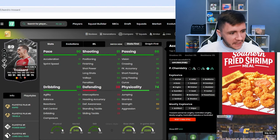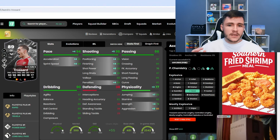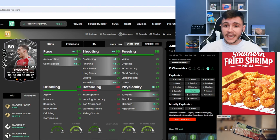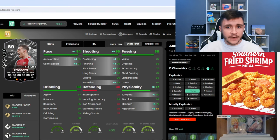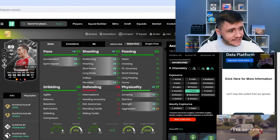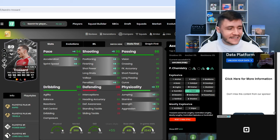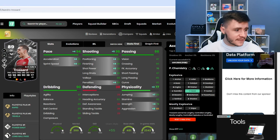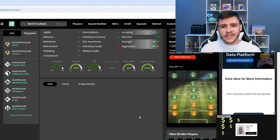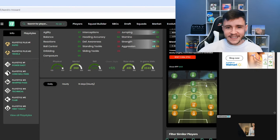He can have the explosive and mostly explosive acceleration types. The Hawk chemistry style is going to give him the explosive acceleration type — 94 pace with 95 acceleration and 94 sprint speed with the Rapid playstyle+. He should be very quick in-game. Most importantly, it's also going to give him 96 shooting, 95 attacking positioning, 96 finishing, 99 shot power, and 98 long shots. It's also going to help out with physicality a bit: 77 physical overall with 73 strength and 65 aggression. Not great, but a nice little upgrade. With the Hawk chemistry style, he becomes a 91-rated center forward.